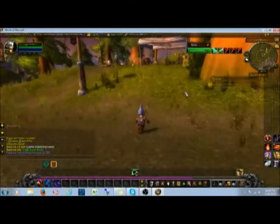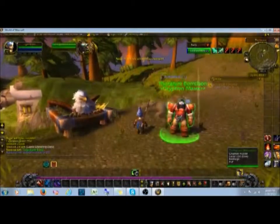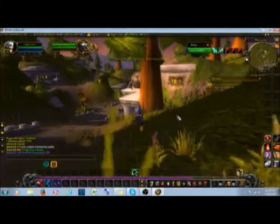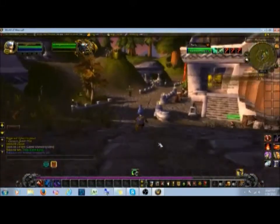We're going to pop over here because I see a little green exclamation mark — that means flight point. Go pick it up. You can't just have them all automatically; you have to go find them and pick them up.